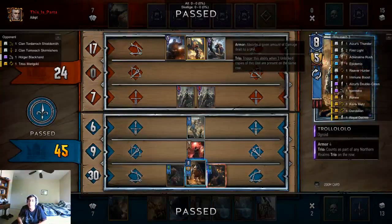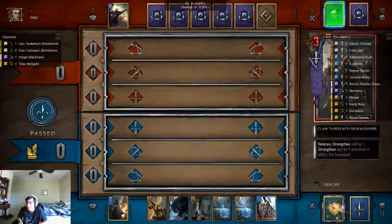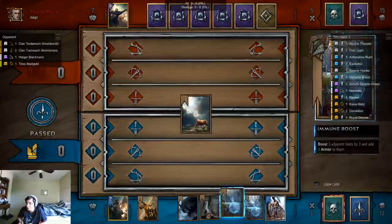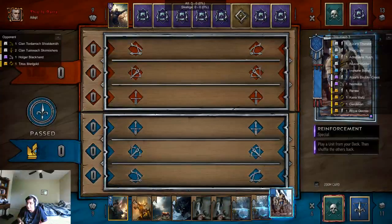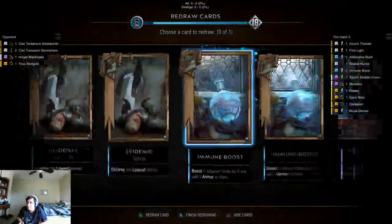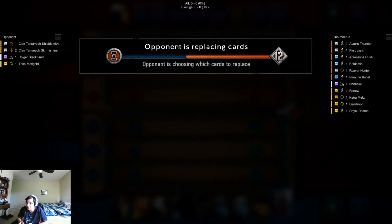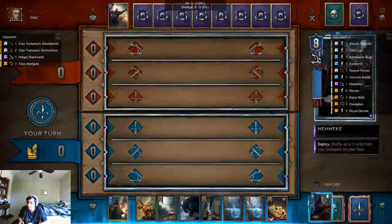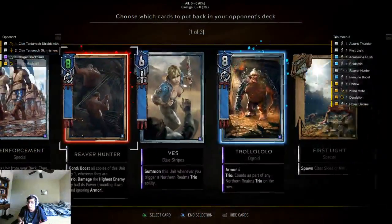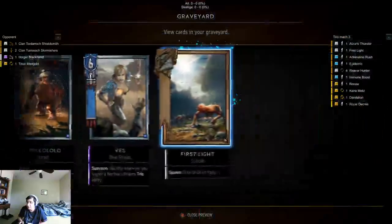Now we can really make my opponent feel terrible about their life without ever playing a gold card. Pestilence isn't going to be all that important here, so we're going to do Marching Orders into Neneke. Neneke is going to revive as many Reaver Hunters as possible — I shouldn't have any Reaver Hunters left in my deck.